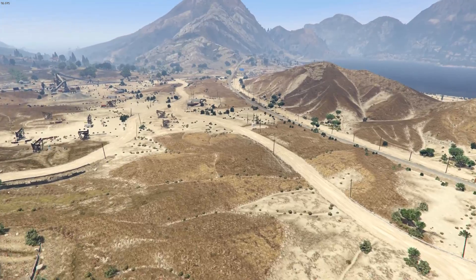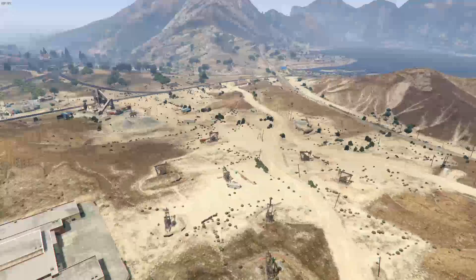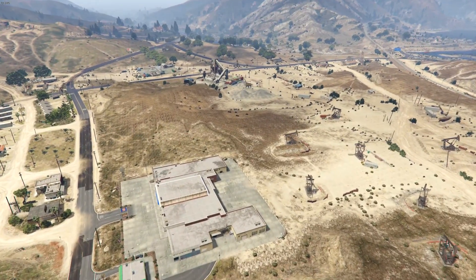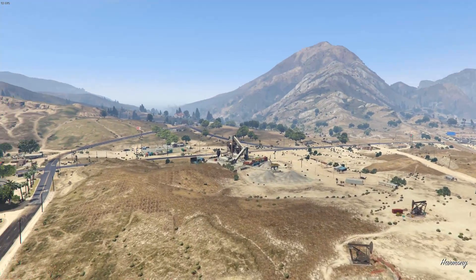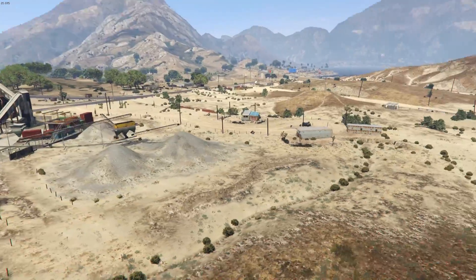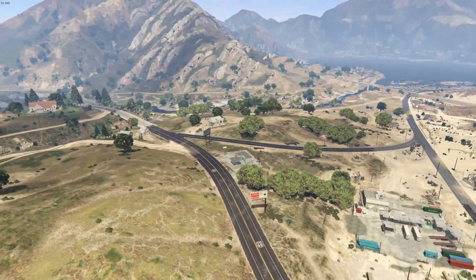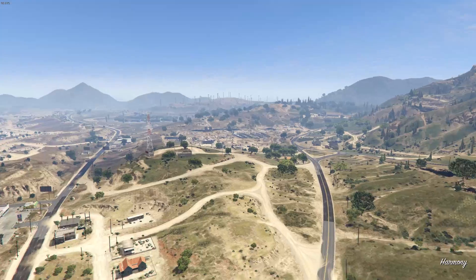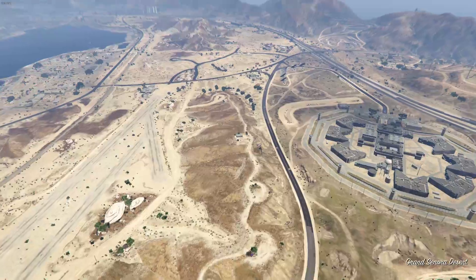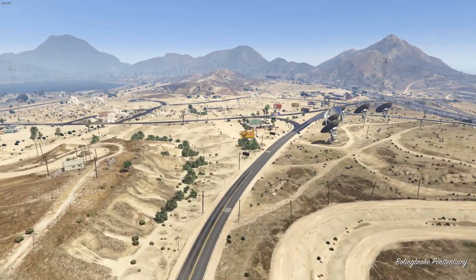Getting back to the point, Blaine County is gonna be looking a little bit different. We don't know how many bunkers there'll be, but I'm thinking they'll limit themselves - probably not 50 different hatches popping up. More along the lines of the amount of offices we have, like four, five, maybe six. The one over here might even be the cheapest one, similar to how the import/export update screenshot showed the cheapest vehicle warehouse. But I'm really excited - let me know in the comments where in Blaine County you'd want to see a bunker hatch.